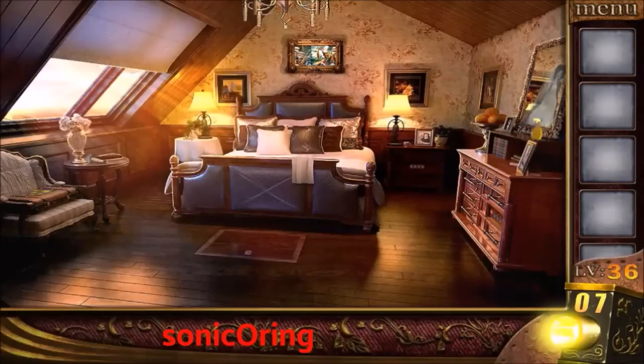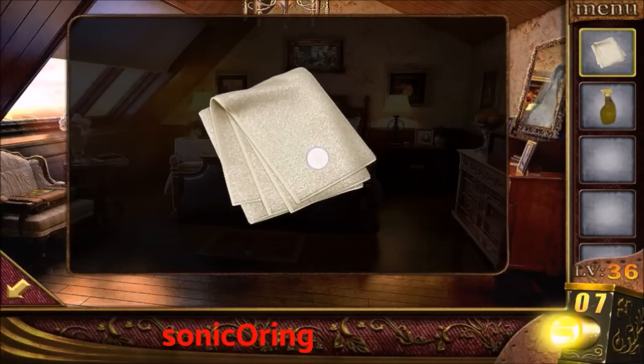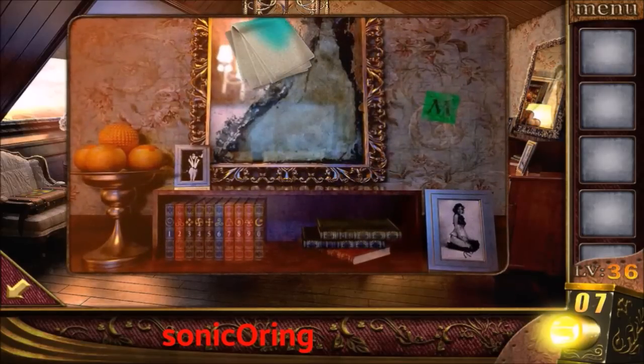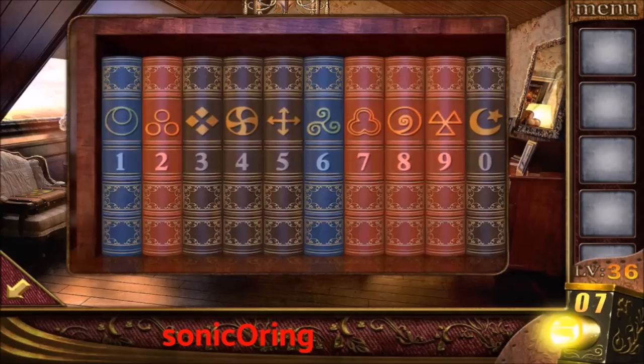Level 36: tap on the towel on the bed. Tap on the right side, get the sprayer and combine it with the towel. Use it to clean the right mirror. You will find four symbols — read from top to bottom and use the book symbols as the clue. The first one is four, triangle is nine: 4-9-0-1.